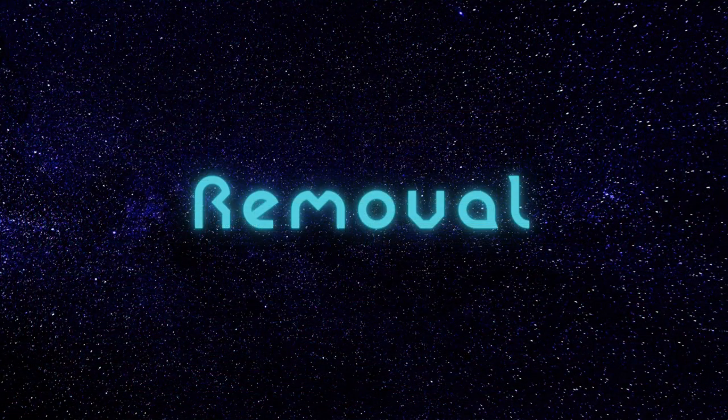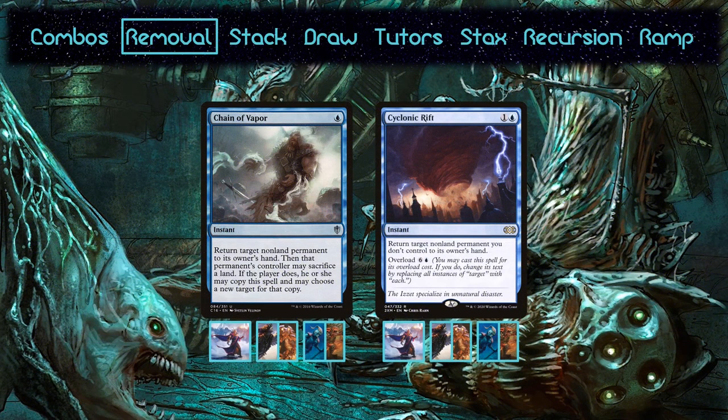Now that we've covered how the decks win, let's look at how the decks play, starting with the removal. They all run Chain of Vapor and Cyclonic Rift. Chain of Vapor is an excellent card that can either be used as removal with political options, or as a ritual with mana positive rocks. It's not as useful as a ritual in Urza, since every artifact you have is a mana rock with Urza. Urza also invests more heavily into the field, so your opponents copying it will hit harder. The decks can't run Dockside, so they have no reason to exclude Cyclonic Rift, since it doubles as a one-sided board wipe.